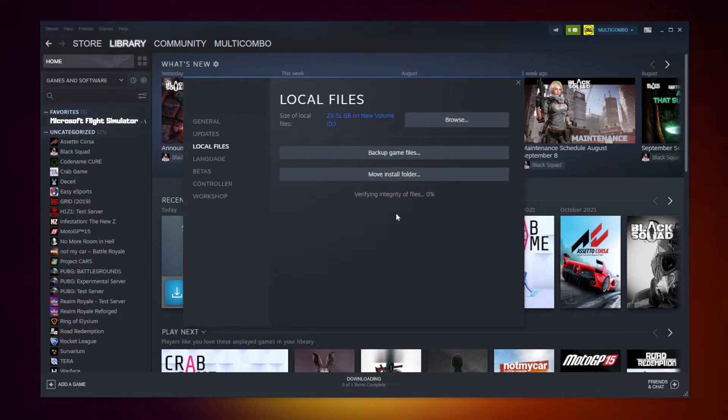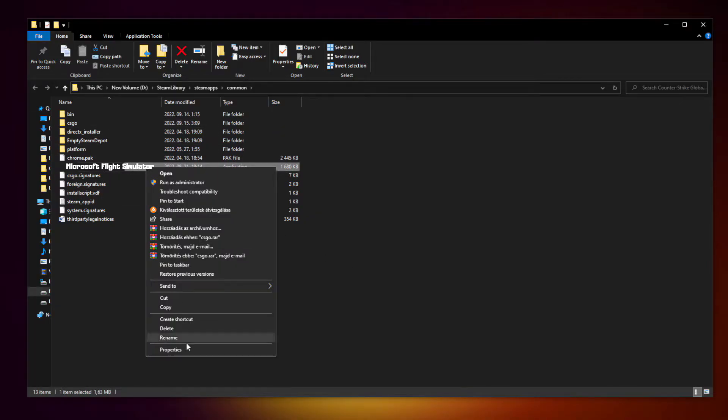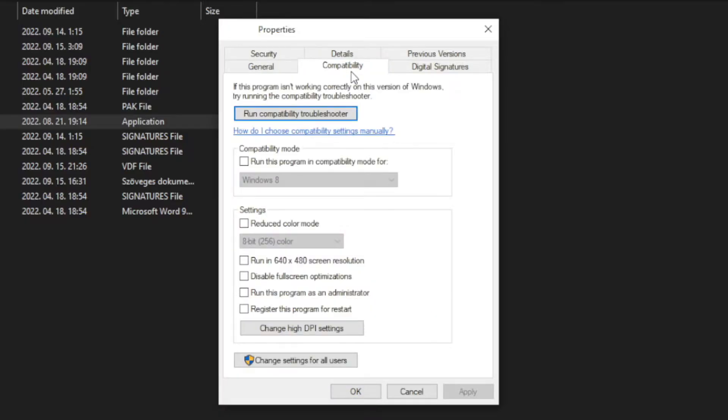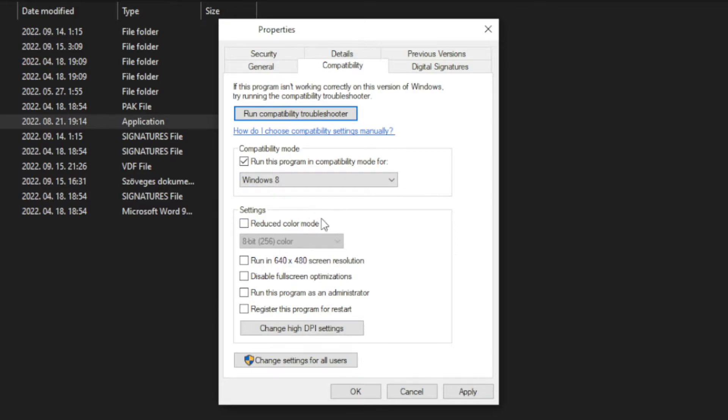Click Verify Integrity of Game Files and wait. After it completes, click Browse. Right-click your not-working game application and click Properties. Click Compatibility. Check Run this program in compatibility mode and try Windows 7 and Windows 8. Check Disable Full Screen Optimizations. Check Run this program as an Administrator. Click Apply and OK.